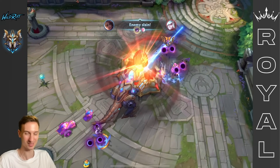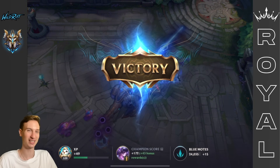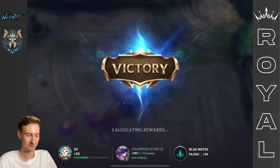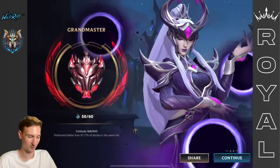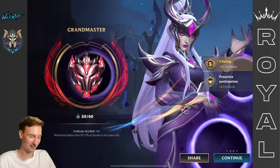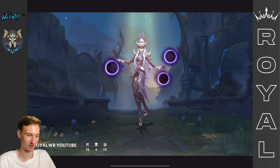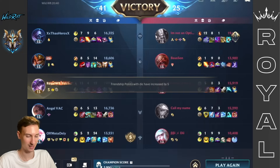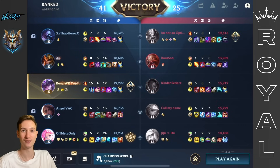We're gonna get that rank 1! We're getting that rank 1 with Mejai's Syndra, Mejai's Ziggs, Mejai's Zoe — Mejai's is gonna get us to rank 1, I believe. 97.77% better than Syndra's, 51 out of 60 marks. We're so close to Challenger as well, and we got the MVP. Really insane damage. Thank you so much for watching — if you enjoyed this video, leave a like and subscribe for more Wild Rift content.